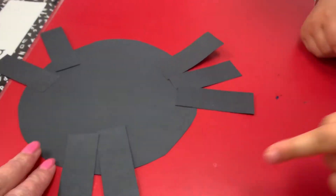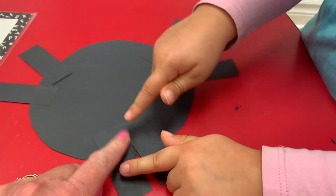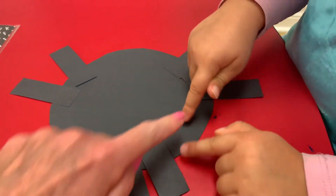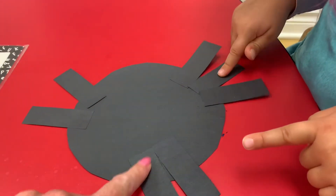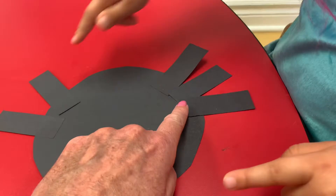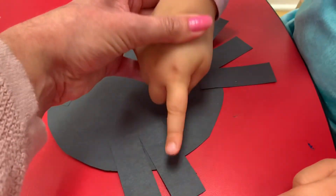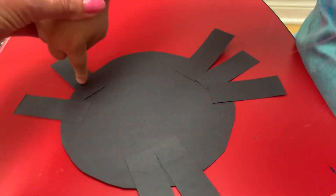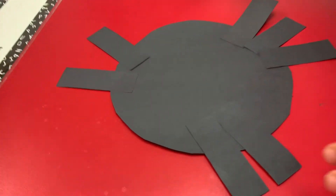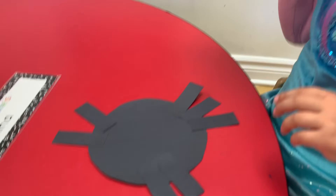How many legs does your spider have now? Two. Let's count them — you just put two more on, but how many do you have all together? Count with me. One, two, three, four, five, six, seven. And we need eight. So you need one more leg and your spider is all finished.